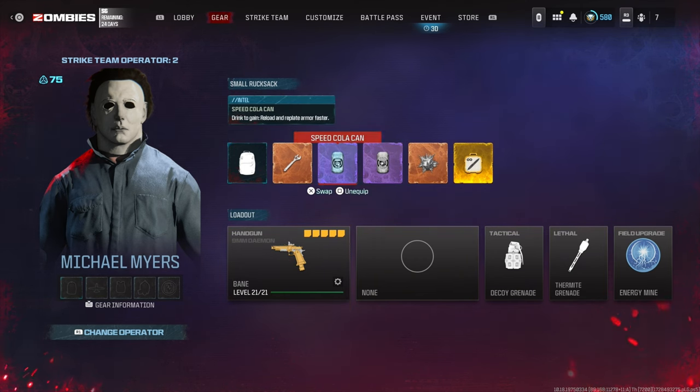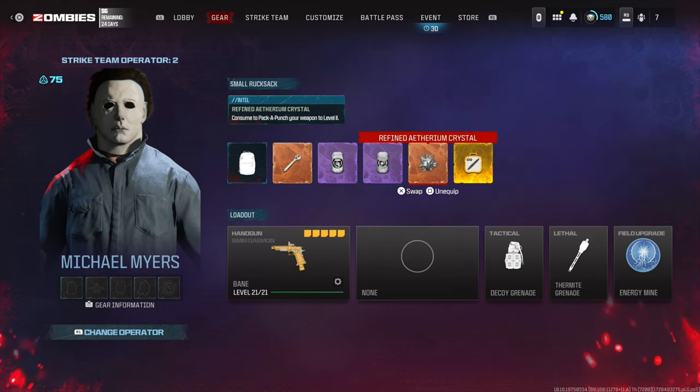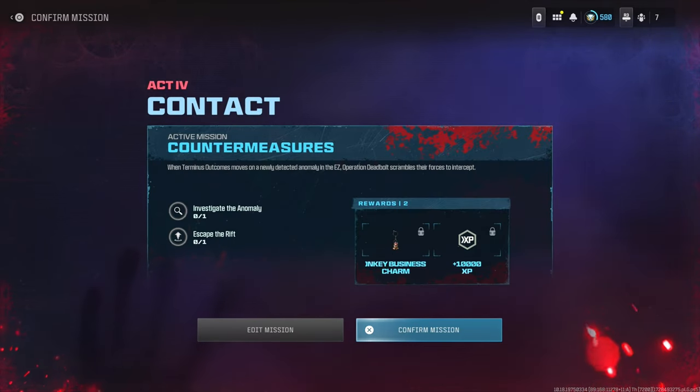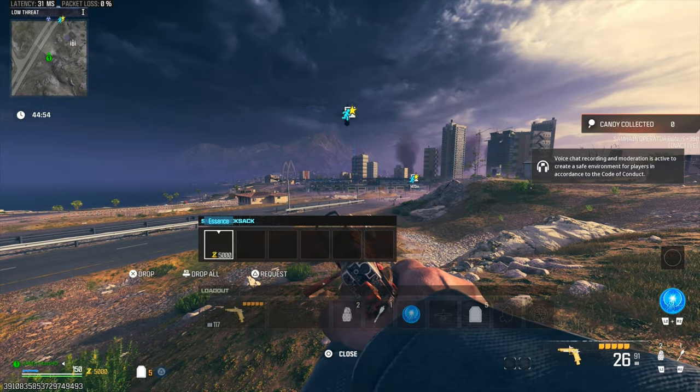I'm going to be taking in the legendary ether tool, speed cola, deadshot daiquiri, refined ethereum crystal, and last but not least, we've got the ether blade case. Slap a like on the video if you've got a weapon you think is better than this using a rapid fire controller, or put it down in the comment section and if I pick that weapon, I'll give you a shout out in the next video. So without further ado, I'm going to jump into that map, find a game — I'll see you guys in there in 3, 2, 1, lighty ho, chaps.